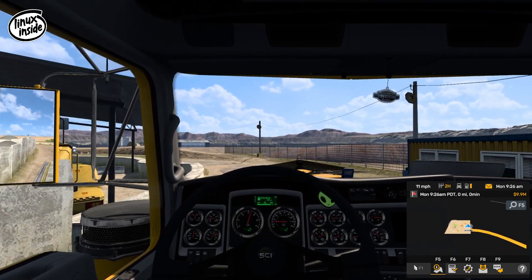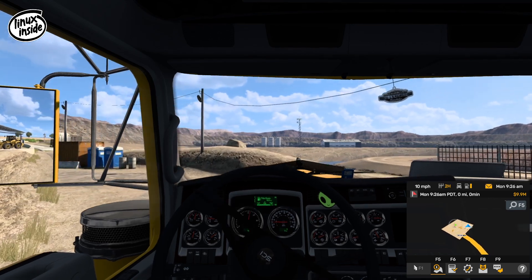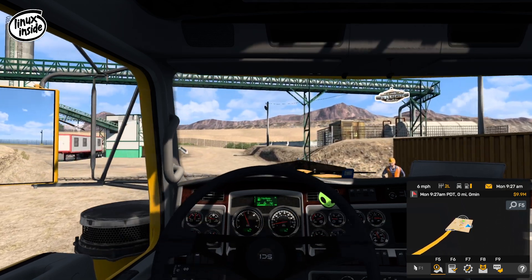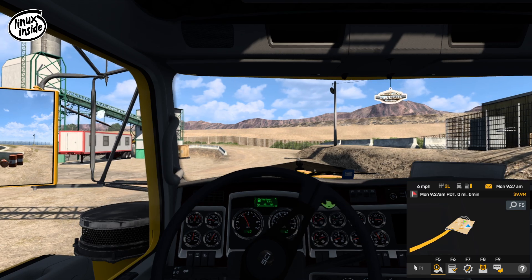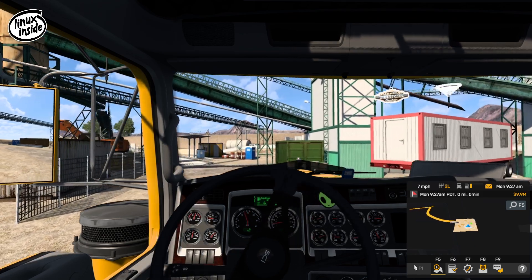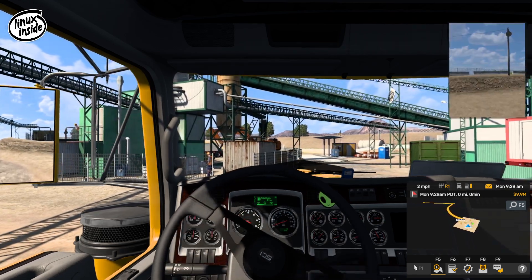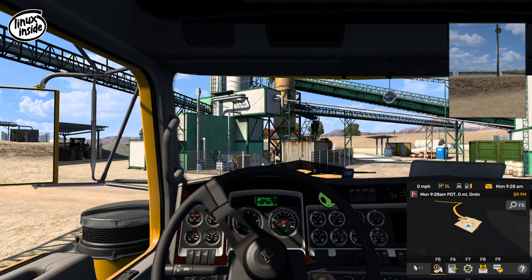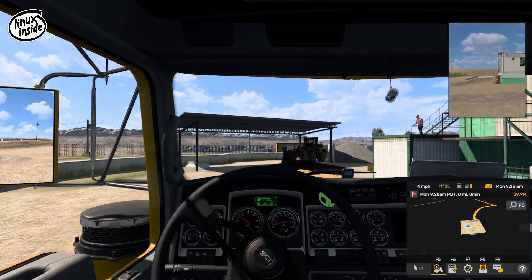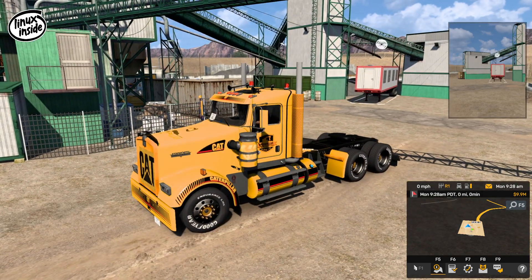I'll continue to try and tweak the game to get it smooth, but it is in 1080p and we are on the Radeon RX 580. I do have an Nvidia RTX I could upgrade to, but when the RX 580 is running so well for all the games including Euro Truck back on 1.37, I don't really want to rip it out and put the RTX in. I'm quite happy. The AMD Radeon works so flawlessly with Linux — it plays much nicer with Linux than Nvidia does.